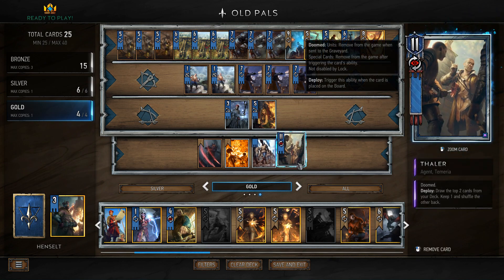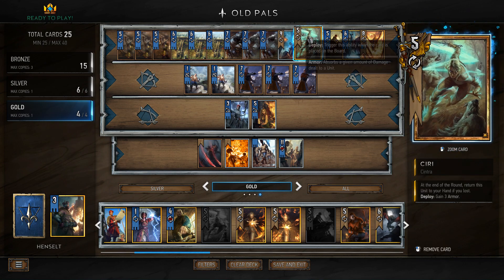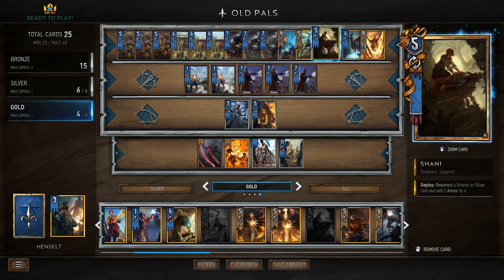We got Thaler — always good to have a Spy. And for golds, as I pretty much mentioned already, we got Ciri for card advantage, hugely important whenever you're playing a deck with Villain Trenton Mirth. We got that Bloody Baron. And we got Shani.